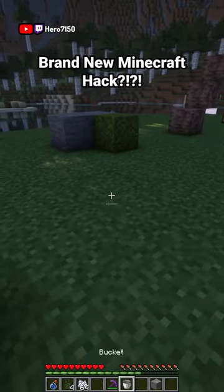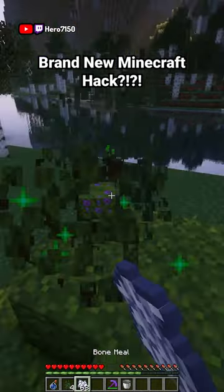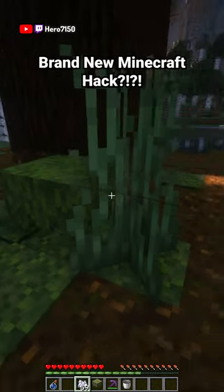So you're going to grab that piece of stone, walk up to the moss, and you're going to bone meal that moss. Right after you do that, you're going to place four spruce saplings on top of it. Bone meal the saplings, and you're going to get a spruce tree.